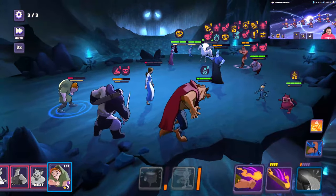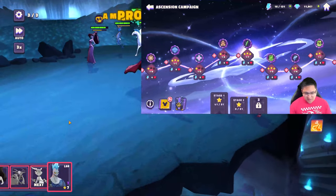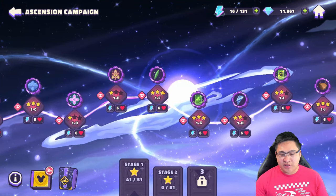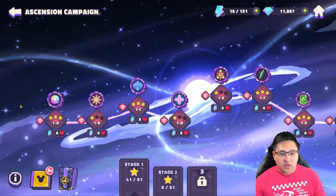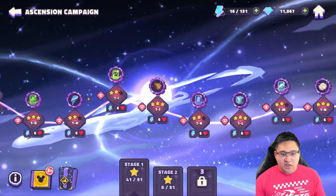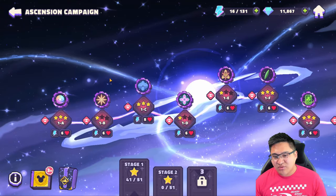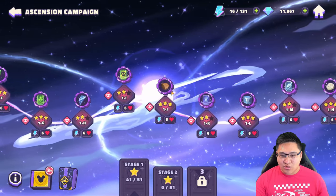Those are my biggest tips for going through the Ascension Campaign. All the characters I suggested are very attainable. Of course there are other teams if you're more of a spender — Namari is very useful, as is Frollo who can put summonable characters in the field. But besides that, you'll be able to get through Ascension Campaign fairly easily once you get through 1E. Hopefully this walkthrough on who to go for first and in what order will be very beneficial for you guys.